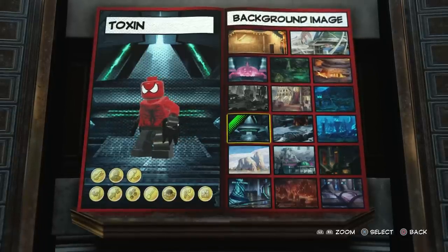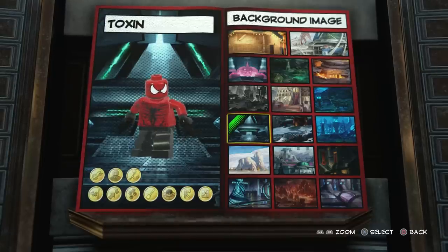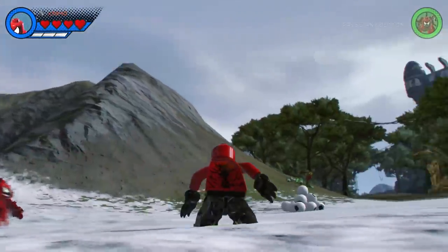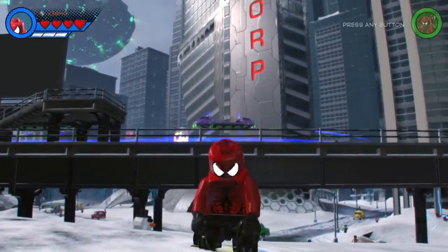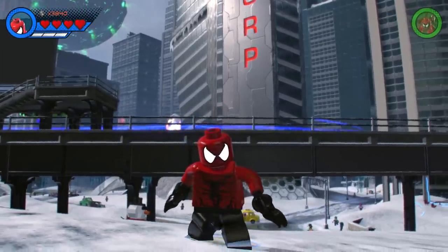What we're going to do is drop Toxin into the Chronopolis hub world and see just what he can do. And here he is — my custom-made Toxin in LEGO Marvel Super Heroes 2. I know I doubted the torso piece a lot, because I didn't want to really copy Hybrid too much. He looks unique, and that looks like Toxin to me. So I'm happy — I think he looks cool.